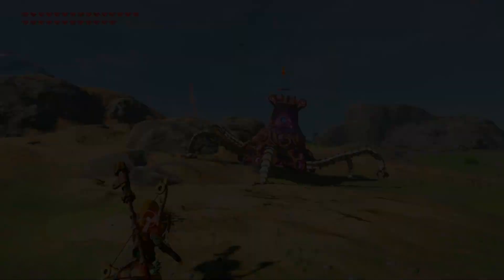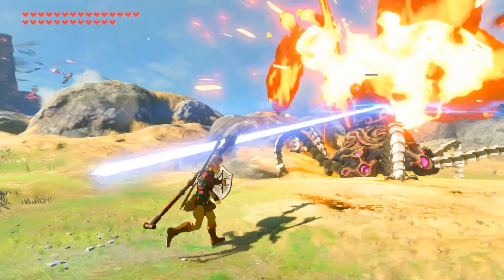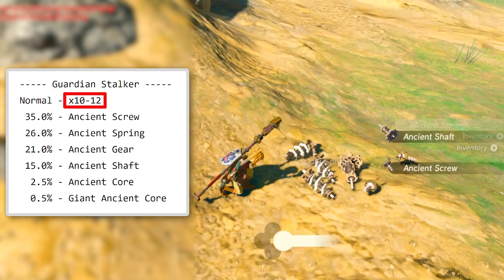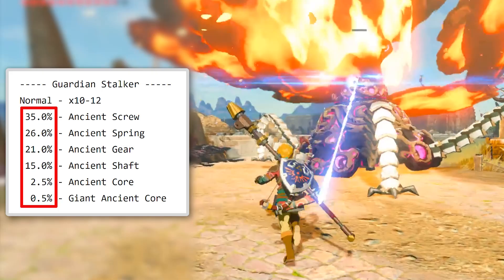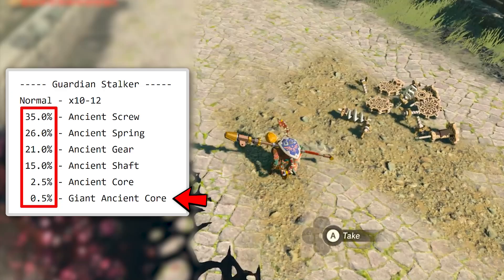The best way we can start this off is by diving deep into the loot drop system for one of the major enemies and comparing it to the rest, which is the Guardian. According to the data linked in the description, these guys drop a random amount of materials between exactly 10 and 12 upon death no matter how you kill them, and each potential item has a certain probability to become a set part. The most common being ancient screws with 35%, the middle being an ancient shaft which has a 15% chance, and the least being the giant ancient core which only has a 0.5% chance per part.